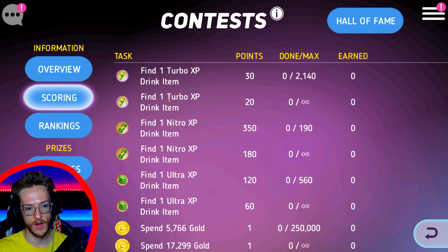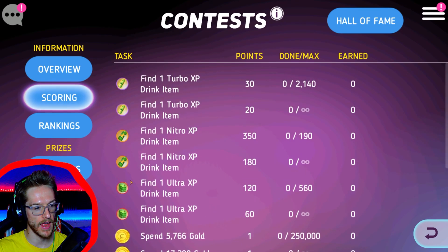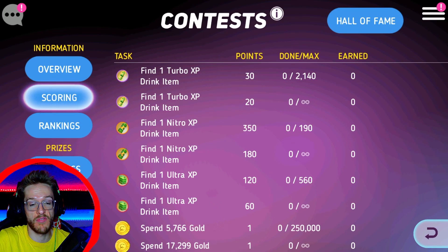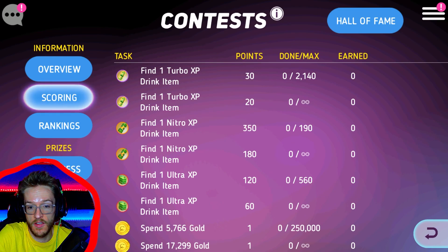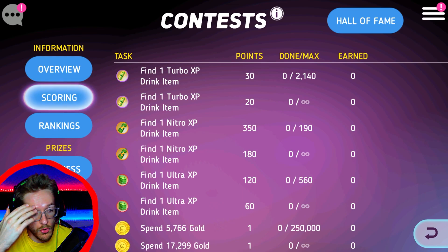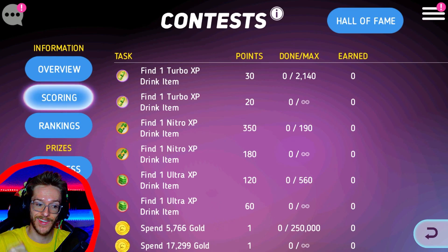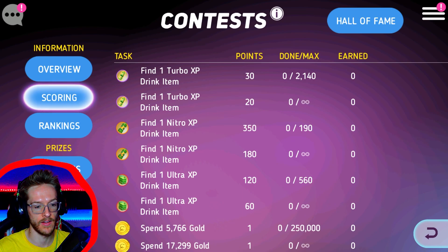Find one Turbo XP drink. Find one of each XP, apart from the little dinky ones. Easy. Do the port. Buy them from the black market when it appears. That's it. Just raiding levels and doing all your normal stuff is going to get you all of the XP potions. Nice and easy. No complaints from me there.